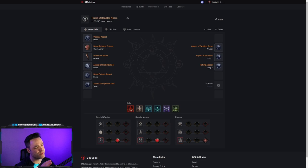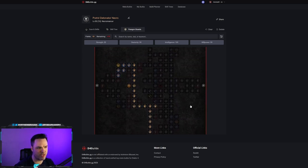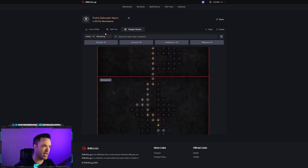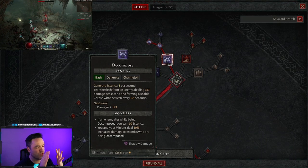I've also used d4builds.gg to create a one-sheet you can use for the build itself. These will obviously be updated as we go through the game. What's great about d4builds is you can use a full skill tree, it'll have an early estimation of paragon before we get full access, and of course legendaries, skills, and all your key passives. You'll find the link down in the description.